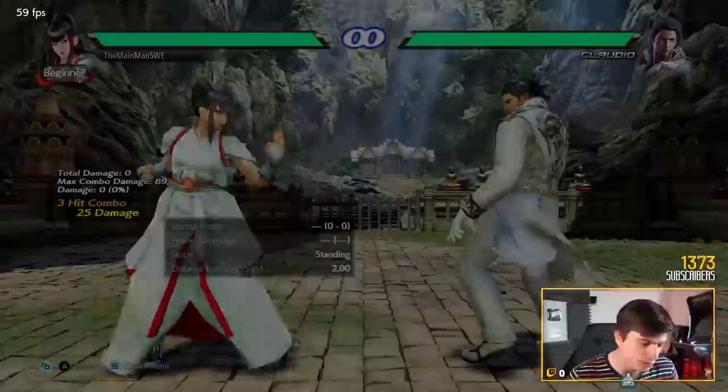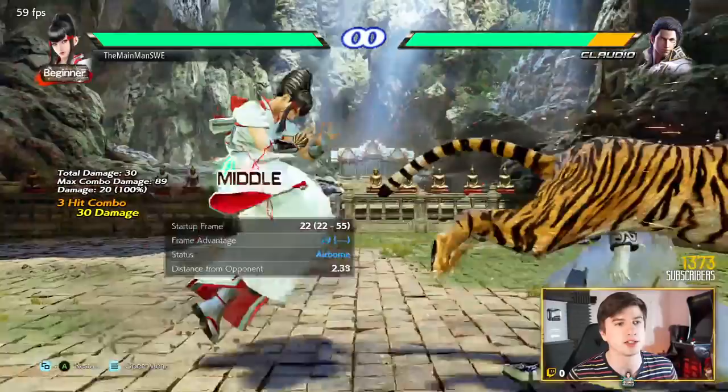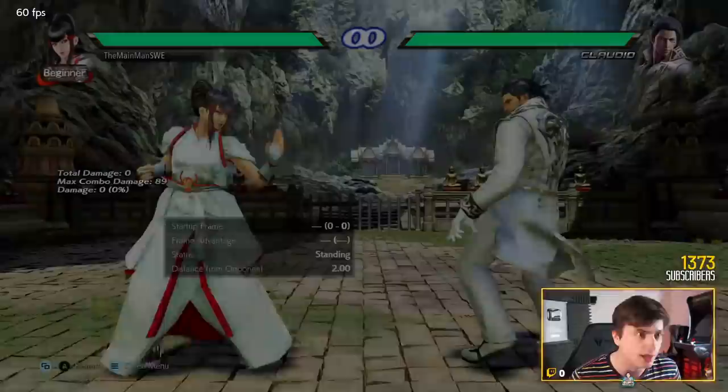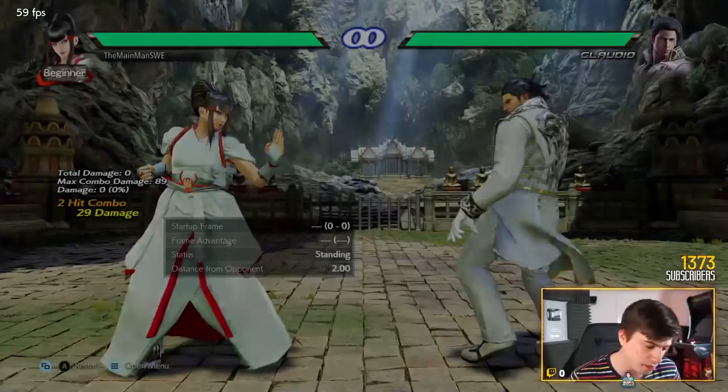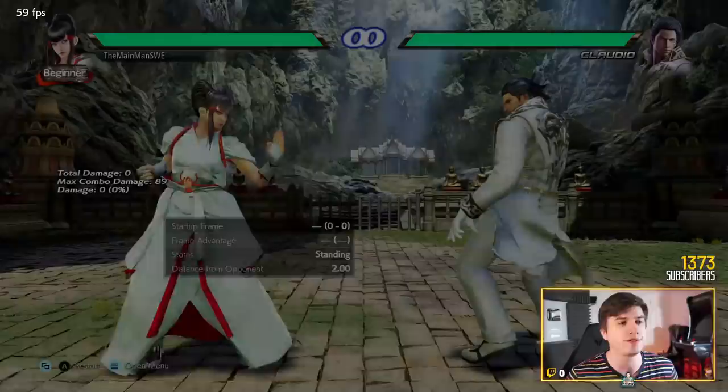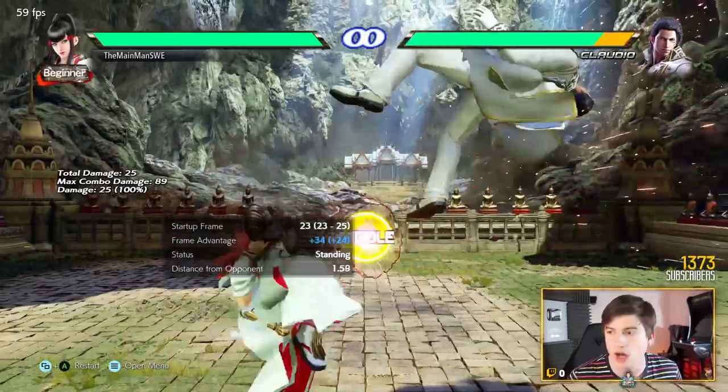Punish options: 10 frame 1,1,2; 12 frame 1+2 into Fearless Warrior — super big frame advantage and damage. Great 12 frame. 15 frame hopkick has no range so it's hard to launch at 15 — you can do 3,2 for 50 damage which has great range. Down+2 at 18 frames for a big punish. While standing: 11 frame while standing 4,4 hits like a truck; 12 frame while standing 1,2 turns into 13 frame from far away — really good. While standing 3 at 14 frames. Launch at 15 with hopkick but it has no range. While standing 2 at 18 — delay hopkick for big sweeps.